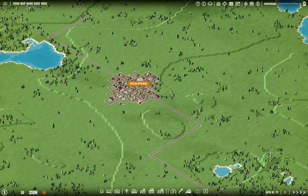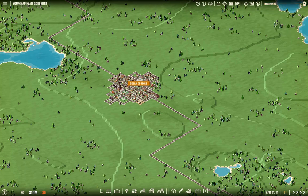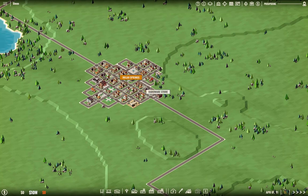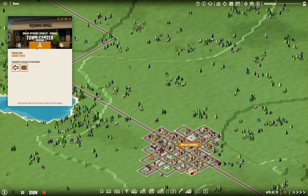We've got Dolan Springs. Our company is called Almost Incorporated. We can change the map name here. Now what do we need to do? We need to get some sort of industry operational — that's what we definitely need to do. What would that industry be? Well, we have fish over there but that's too far.